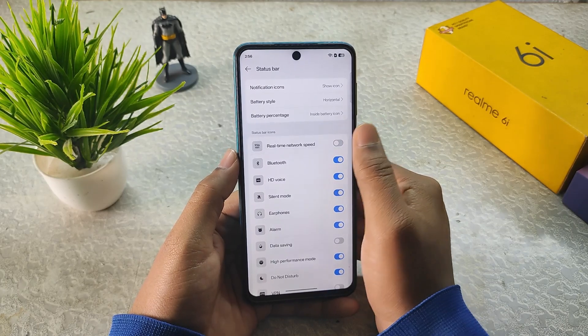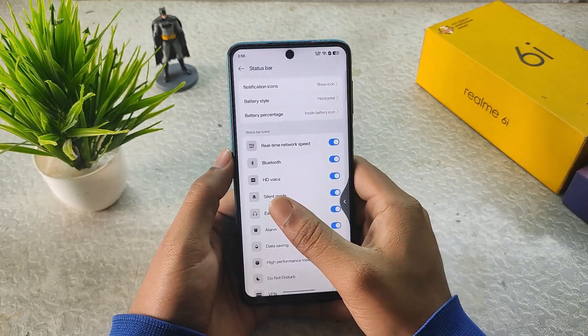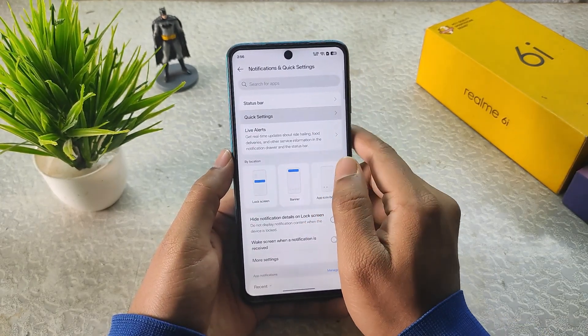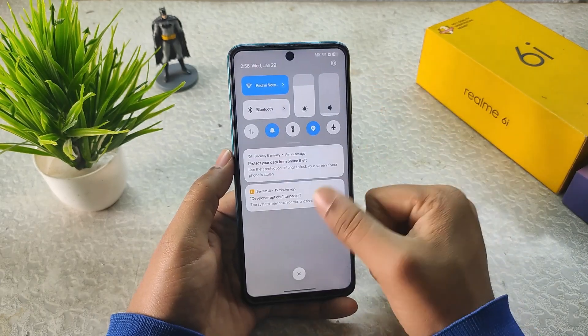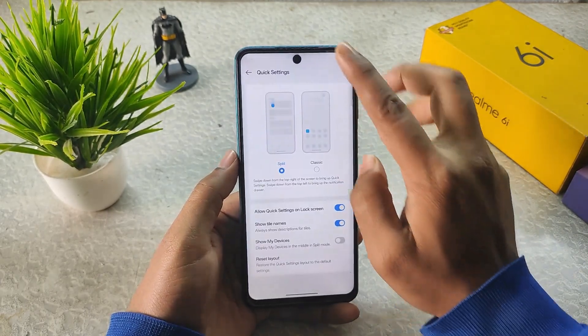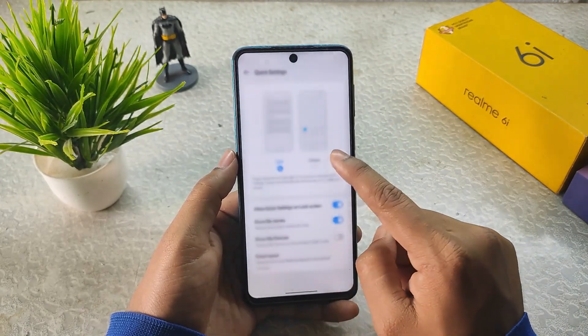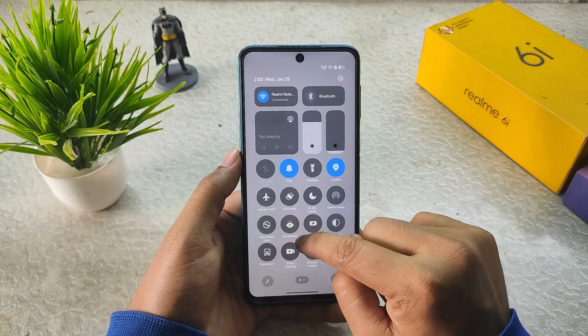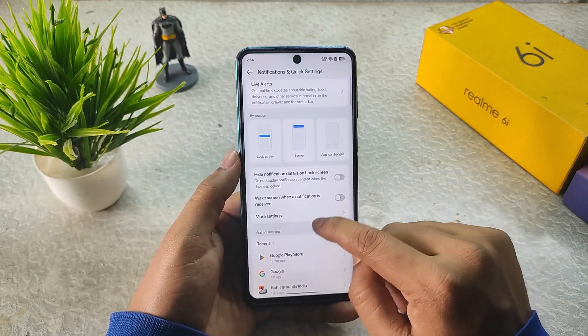We have battery style, battery percentage, notification icon settings, and in Quick Settings we get Split and Classic layouts. The split layout looks quite better than classic — a little bit like Samsung's One UI — and I think it's good.